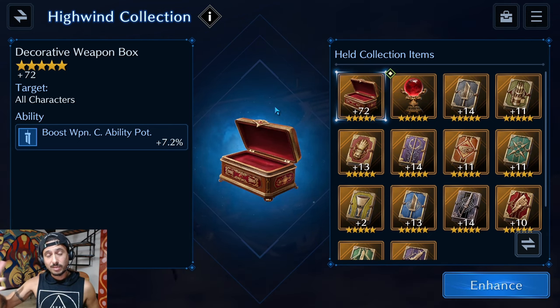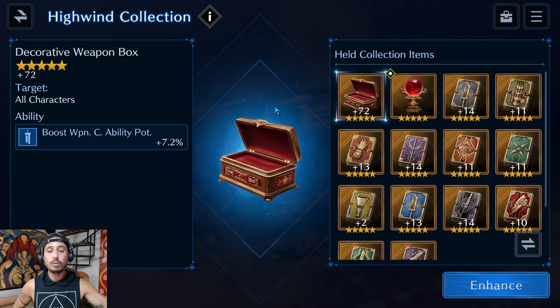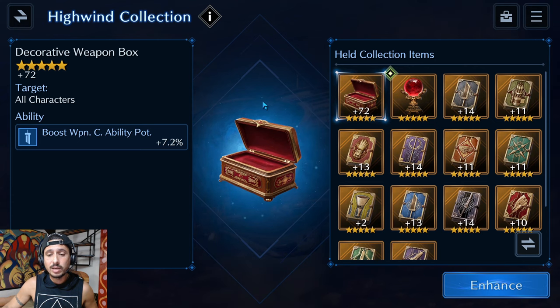Let me show you my account as a kind of account showcase. I started as a full-on dolphin and transitioned to more of a minnow-slash-dolphin over time. Some months I only bought the season pass, other months I'd grab a couple of the $6.50 bundles. I always go for the season pass at minimum, and occasionally grab those rare crystal draw packs.